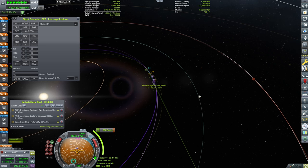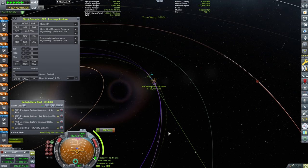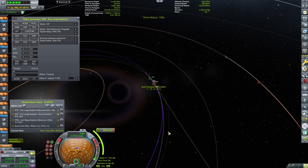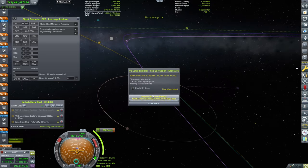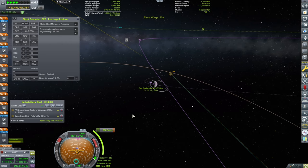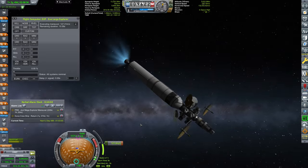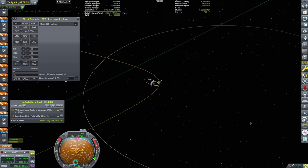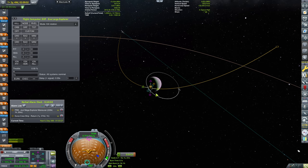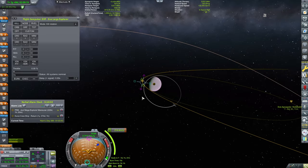We are coming at the EVE sphere of influence. Our maneuver node burn will be 305 meters per second — we've already queued it up and are lined up for the maneuver. The flight computer will be hitting the gas because our time delay is 29 seconds. I'm enjoying playing with time delay because it gives me that sense of realism. I think a toggleable time delay difficulty option in KSP 2 would be super cool — devs, if you're seeing this, please check it out!